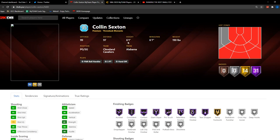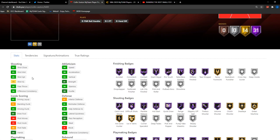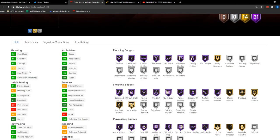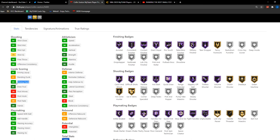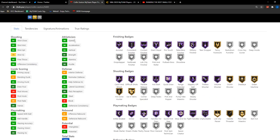Collin Sexton is six foot one with a six-seven wingspan, which is actually pretty good. His stats include a 95 Shot Three and a 95 Shot Mid, which is great. Low Shot IQ, but a good 90 Free Throw. We have a 95 Driving Dunk, good perimeter but low interior defense. He's a PG and super quick — 98 in all of his speed stats. Looking pretty good there.